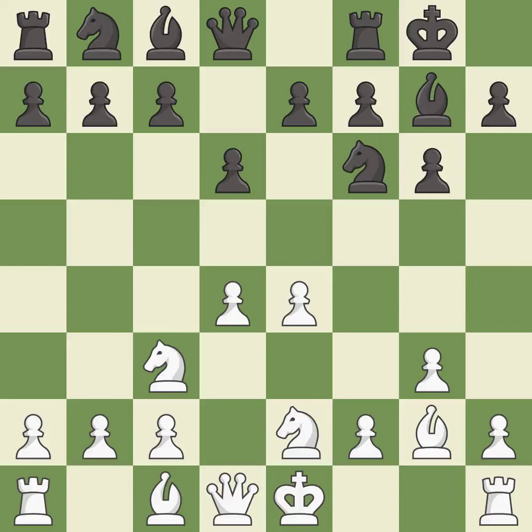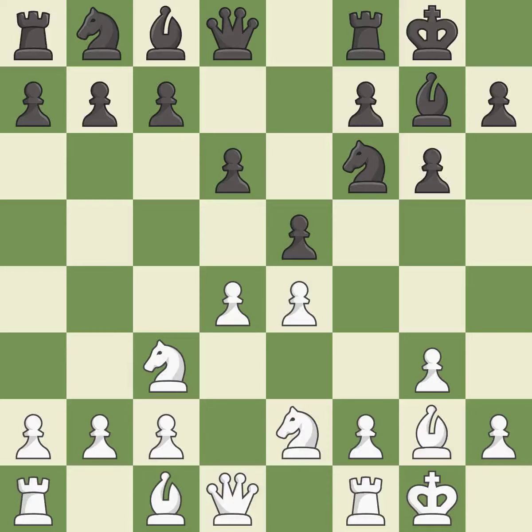This develops a knight off its starting square, getting it into the action. This strikes at the center, countering the opponent's ability to grab space. Castling gets the king to a safer square, out of the center of the board, while also developing a rook. Castling to the same side of the board as the opponent avoids some of the attacking associated with opposite-side castling.